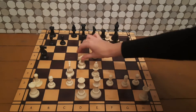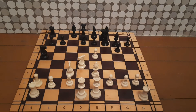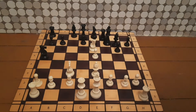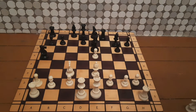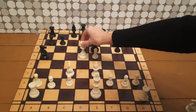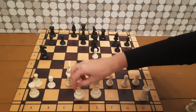After bishop to f7, black took with the king. If white doesn't react right now, the king would come back and everything would be fine. But again, the same move — knight to e6. The same story: the black pawn can't take, but the king can take now. In that case, we just attack the king — we go queen to d5.